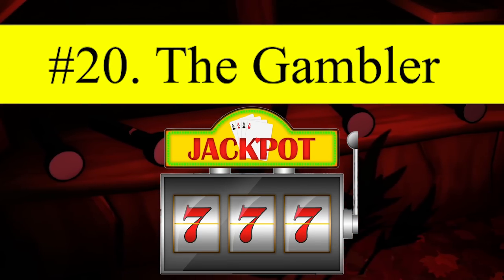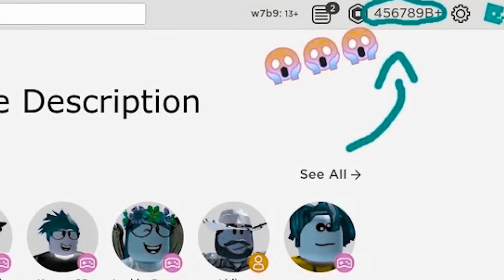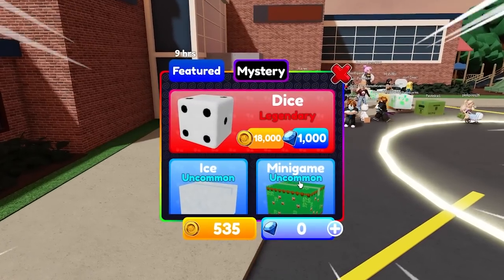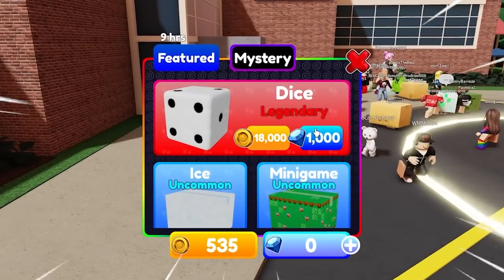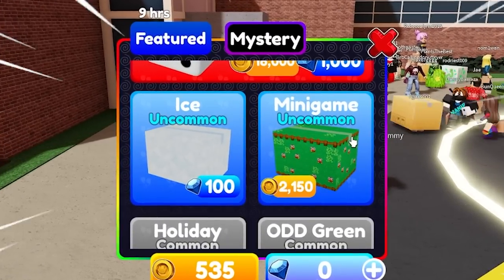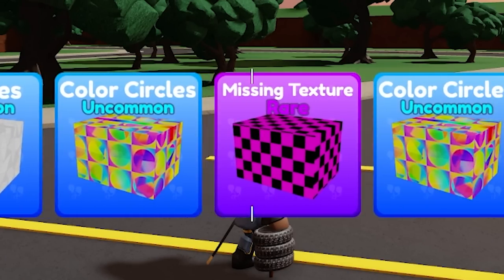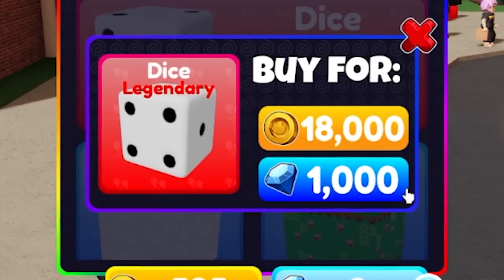Number 20: The Gambler. These are the players who are often loaded in Robux and want to gamble in-game for a better chance to get some of those rare boxes and customized skins. Of course, they'll probably have a huge inventory of them to show off, but they did buy them, so power to them.